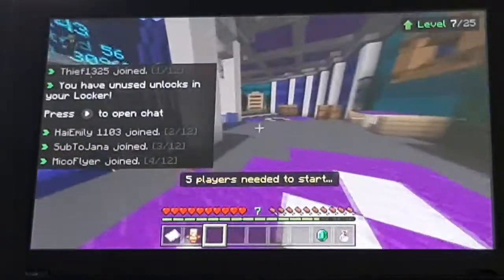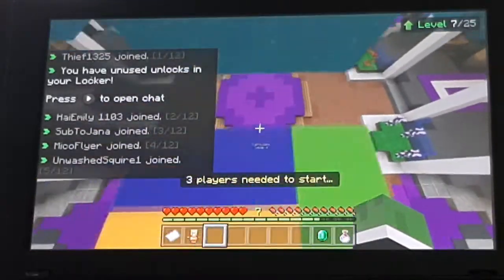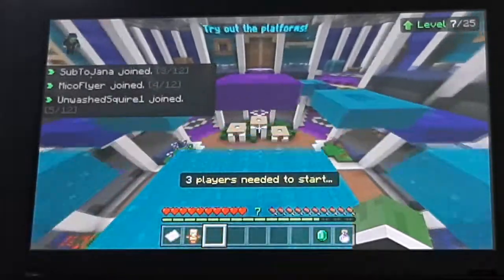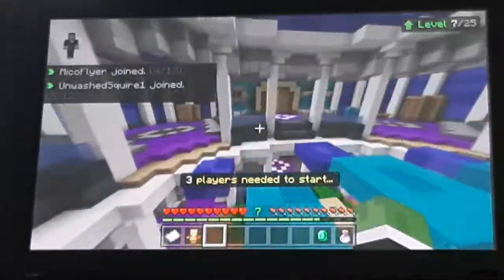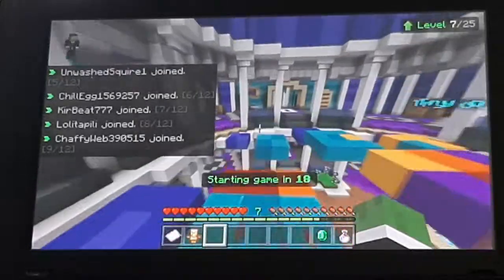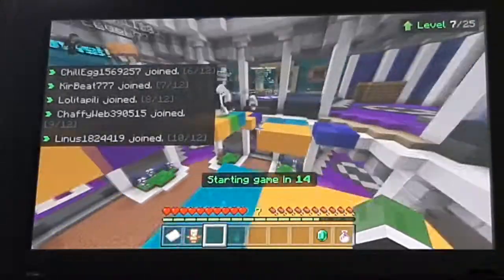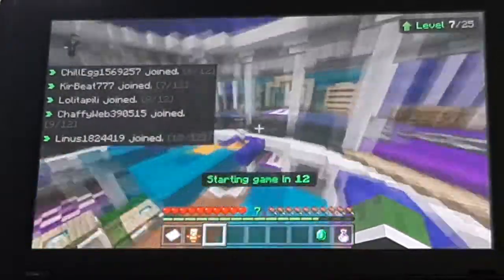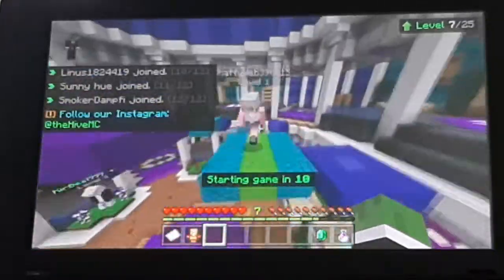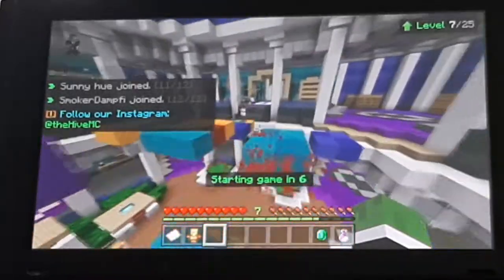Okay, so this is the Block Drop hub. It lets you try out the blocks over here. This game actually doesn't involve PvP unless you get the knockback Nemo. I'm actually pretty decent at parkour — I'm much better at parkour than I am at PvP.